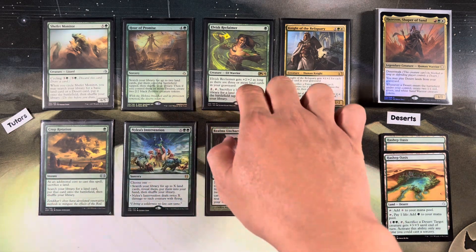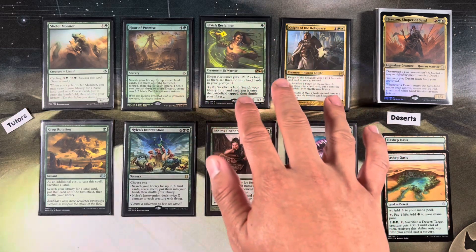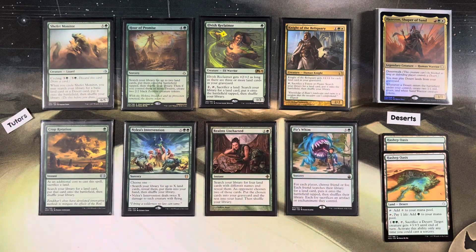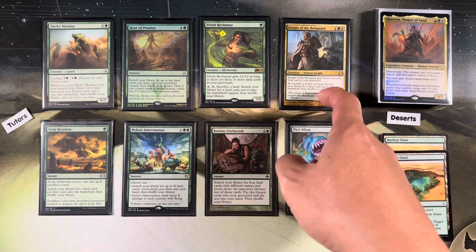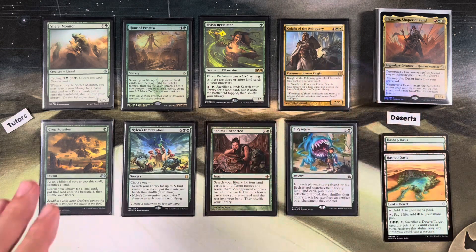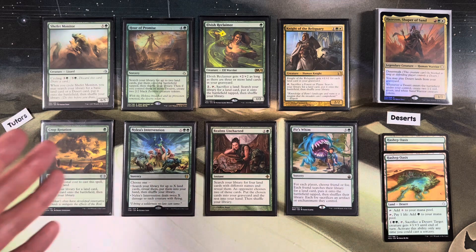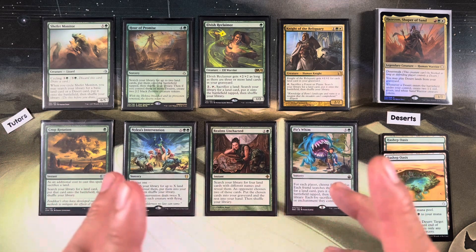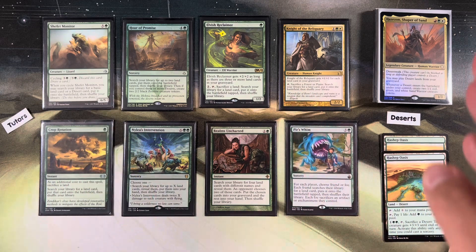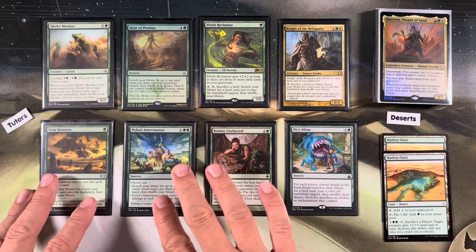We have other tutors: Elvish Reclaimer, Knight of the Reliquary - tap, sack a land to find a desert. Knight of the Reliquary can only sack a plains or forest, so be careful. Crop Rotation: sack a land, find any land card - desert, of course. And you know what desert to find? You want to find your Hashep Oasis first. That is the rule of Hazazon - find Hashep Oasis first, then find other deserts later.